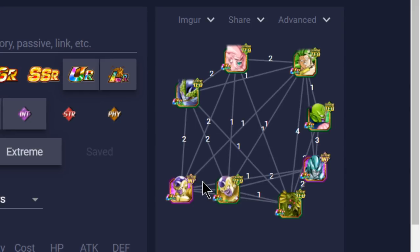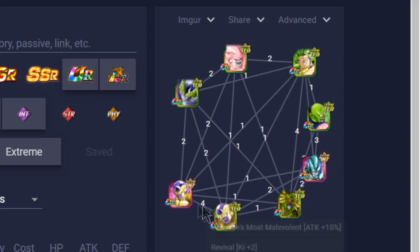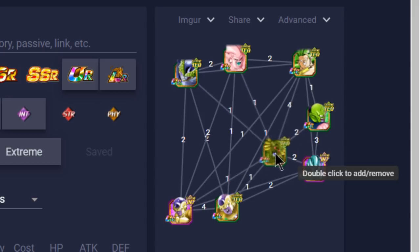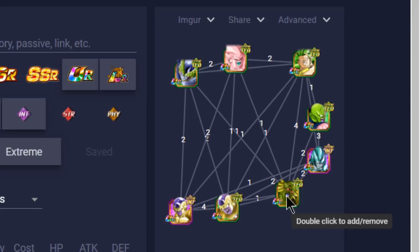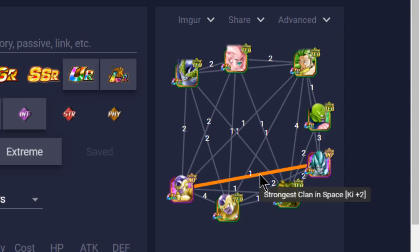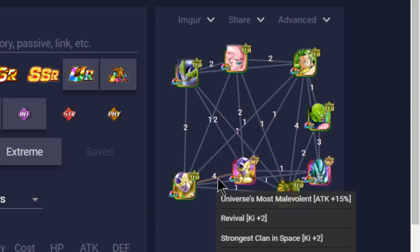You could have both of these guys running together on a team and get a really nice stat buff across the board. Unfortunately, the Intelligence Frieza won't get as many buffs, but he links very well with the regular Golden Frieza for a 14–30% attack buff, so he'll at least get his super attacks off. This Golden Frieza will do a lot more damage. Bio Broly is a really good defensive unit. Cooler is really good for Ki support and has one link skill with Frieza — Strongest Clan in Space — for an additional 2 Ki.